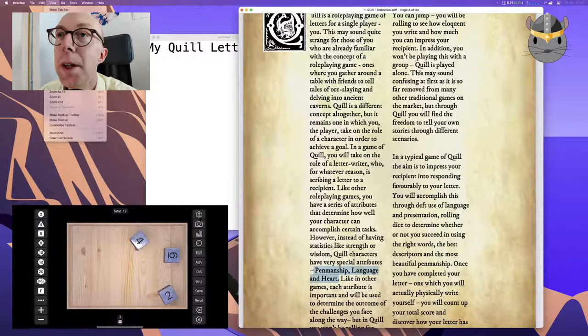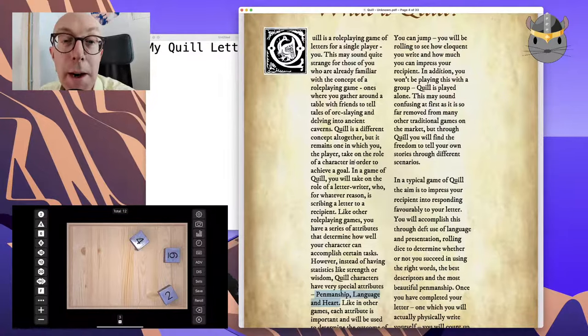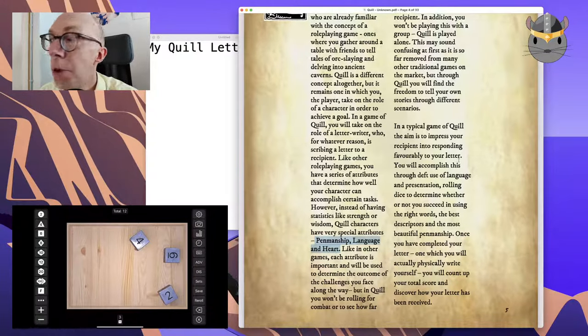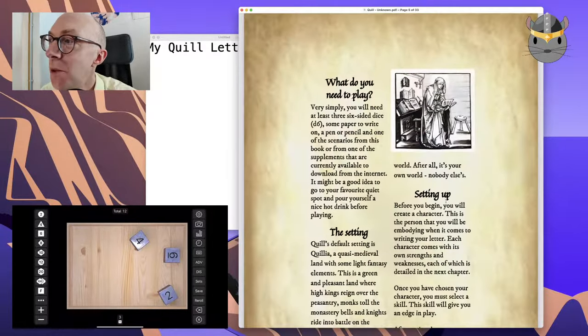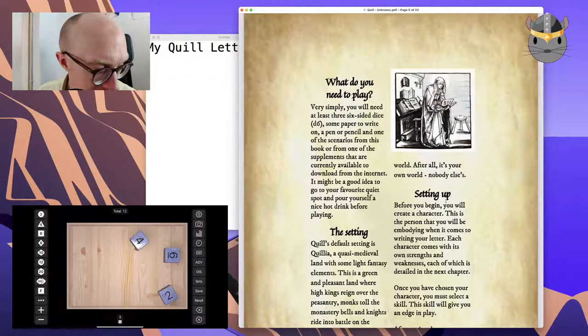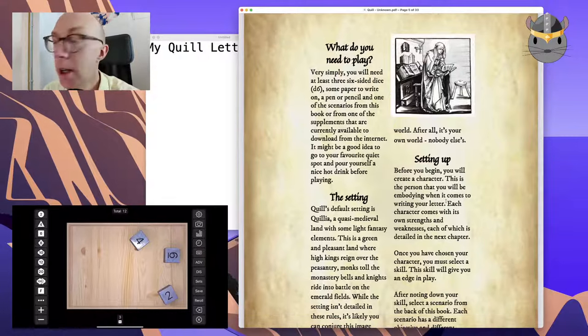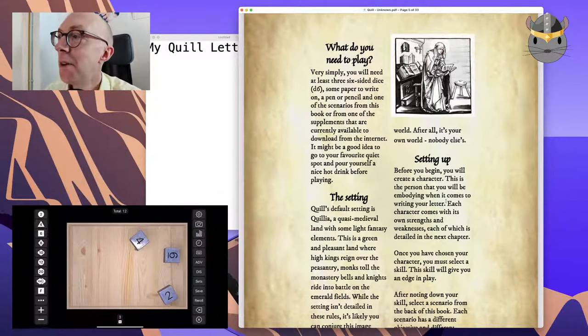Each attribute is important and determines the outcome. When we're rolling — it's like combat — we roll for how eloquent we write, which is kind of interesting. Our aim is to impress the recipient, responding favorably through deft use of language and presentation, and rolling dice to determine whether you succeed with the words. We need at least three six-sided dice — we might need more. The game takes place in Quilia, a quasi-medieval land with light fantasy elements.